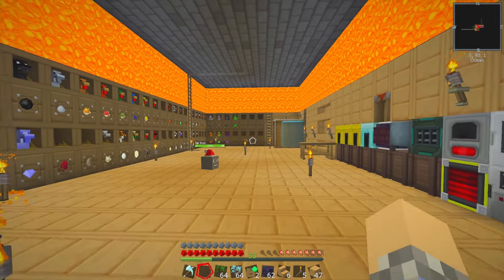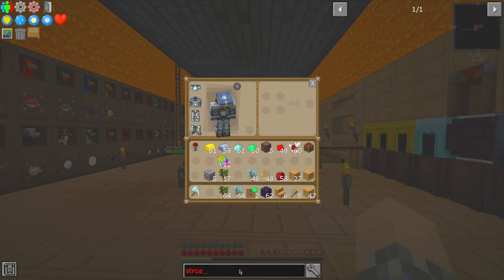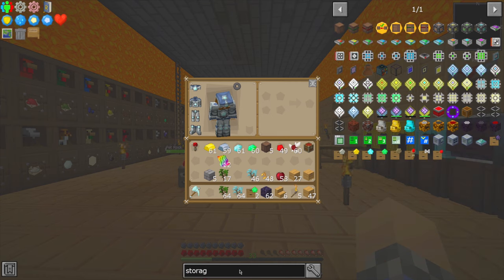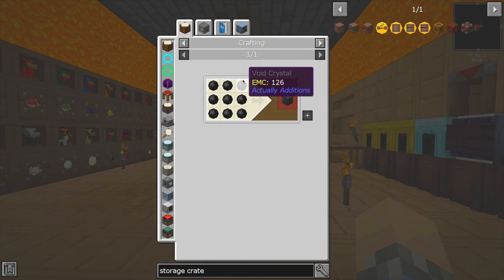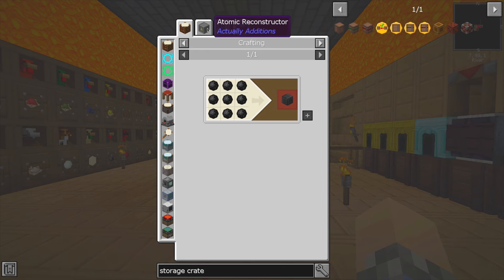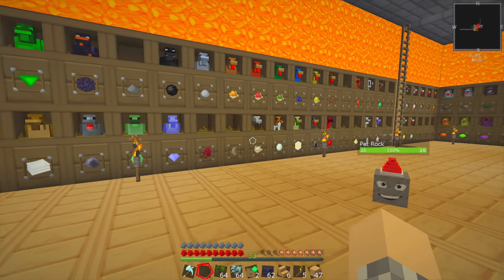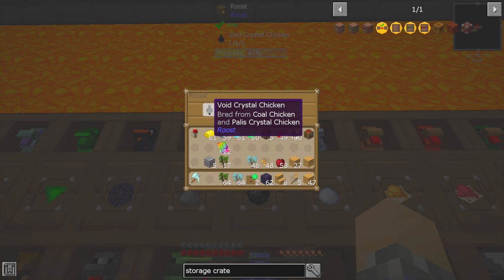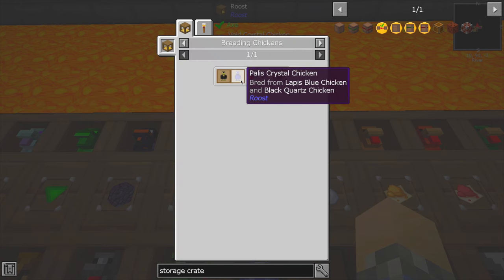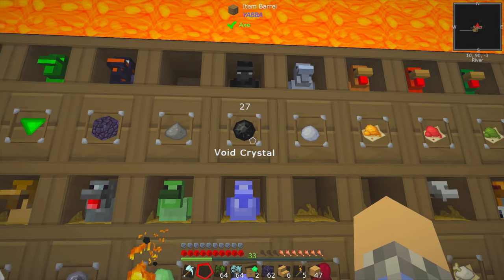I'm looking at the time — we've got a little bit of time left. What goes into a storage crate? I've messed up that recipe badly. Tier two requires void crystals. You can get a block of coal, set it in front of an atomic reconstructor, or you can breed a void crystal chicken. The recipe for which is a palace crystal chicken and a coal chicken, and they'll just make a whole bunch of void crystals.